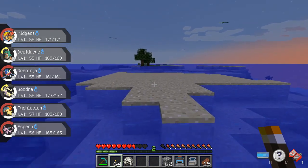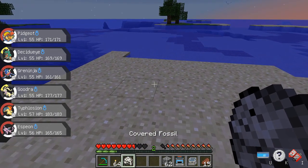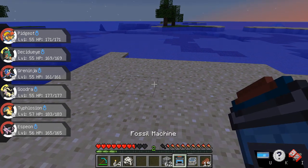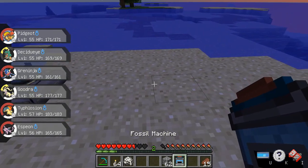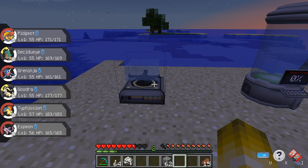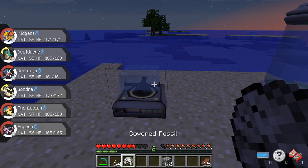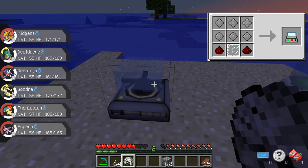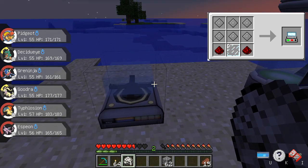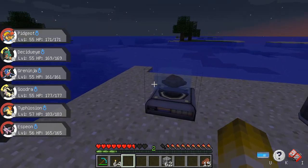When you get your fossil, you get a covered fossil. To use it, you need the fossil cleaner and the fossil machine. I'm going to put both recipes on the screen so you can see them. I'll show you how to make the fossil cleaner first and what you do with it. Once you make it, you just right-click it and it's going to spin a little bit.